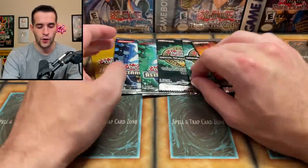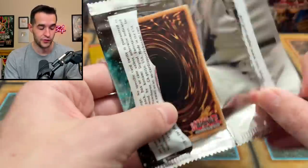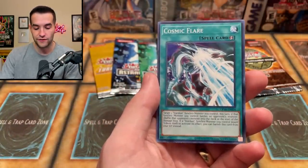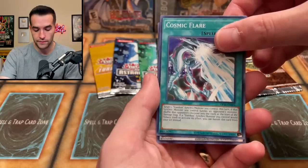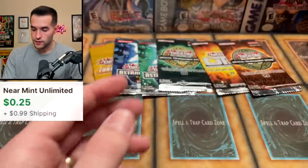Let's try and get the Forbidden Droplet over the Cyber Dragon because it's worth about three times as much. We get the Lord British Space Fighter and the Cosmic Flare — let's see what we can get. Just a Phonon Pulse Dragon as a super rare. Next time we're gonna get that Droplet.